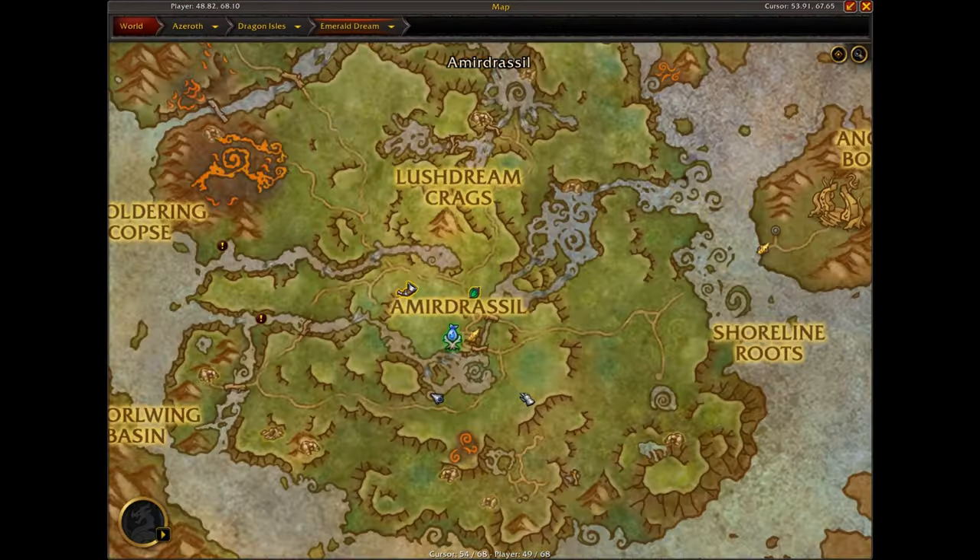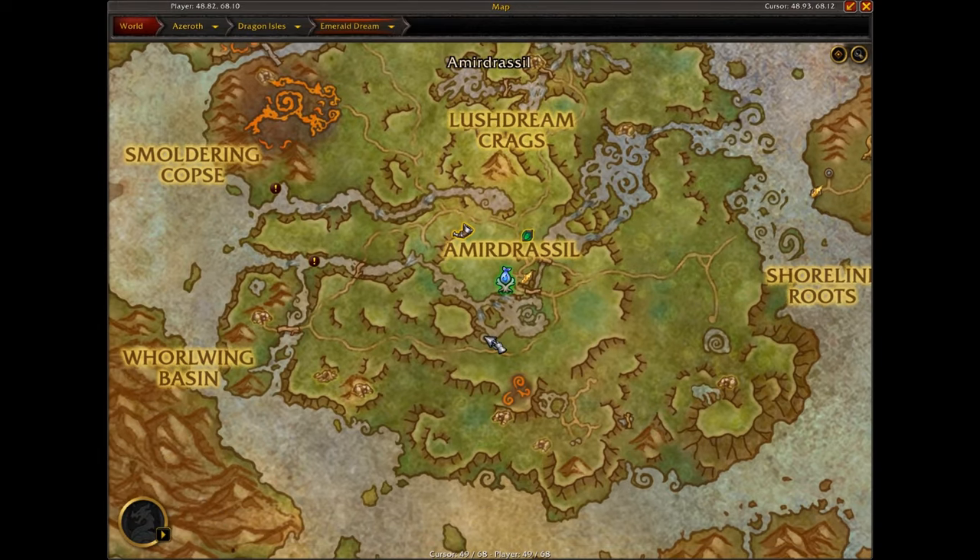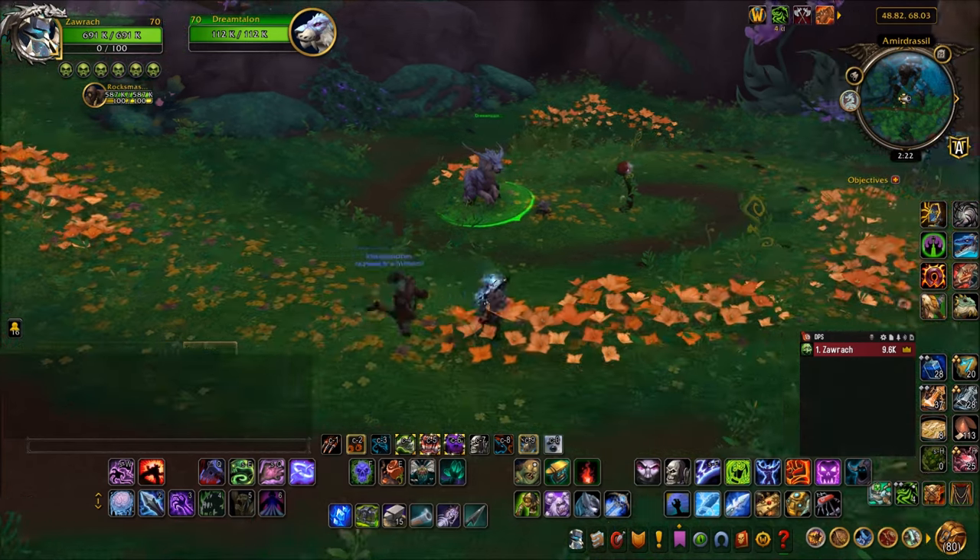So anyway, you want to head just south of the central encampment, just south of Amidrasil here on the map. When you arrive at this location, you will find a plant that you can interact with.